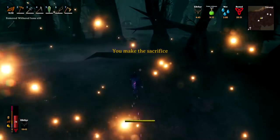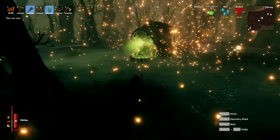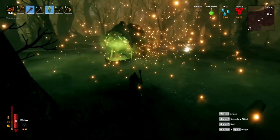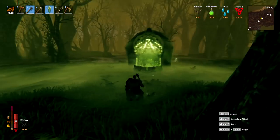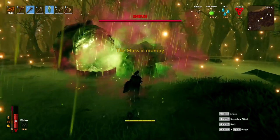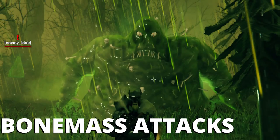We go up to the altar, press E, and make the sacrifice. He's about to spawn in. As soon as he spawns we can go ahead and start getting some big hits in on him. Bone Mass has three attacks, so we're going to take a look at each of those and what to do about them.